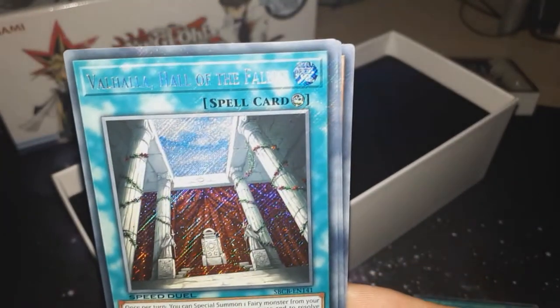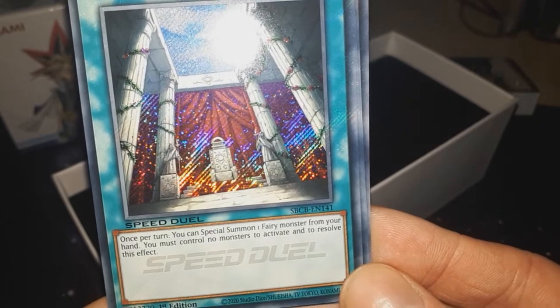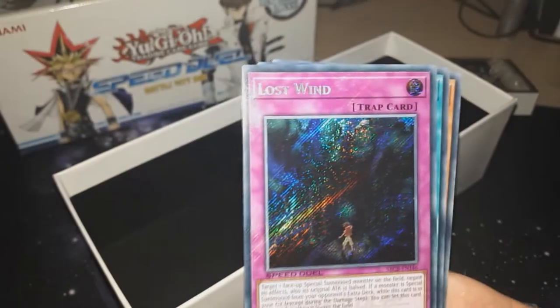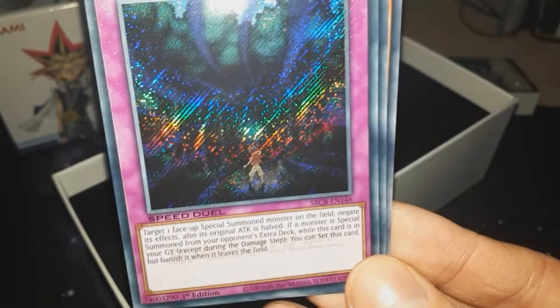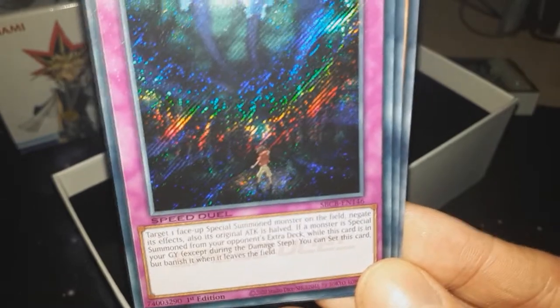We've got a lovely magic card here — 'All of the Fallen': once per turn, you can special summon one fairy monster from your hand; you must control no monsters to activate this effect. Looks pretty nice to me — never seen this card before though. And then there's 'Lost Wind', a trap card: target one face-up special summoned monster on the field, negate its effect, also its original attack points become half; the monster is special summoned from your opponent's extra deck while this card is in your graveyard; you can set this card, but banish it when it leaves the field. I can tell from the way it's been written and with all these extra texts around the card, this is definitely a modern Yu-Gi-Oh card.